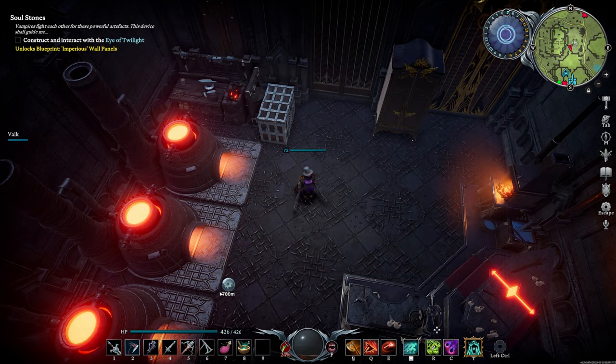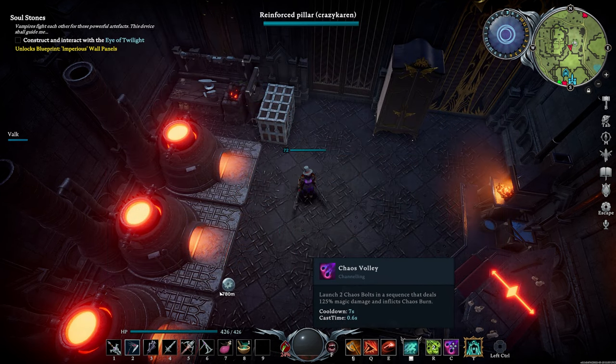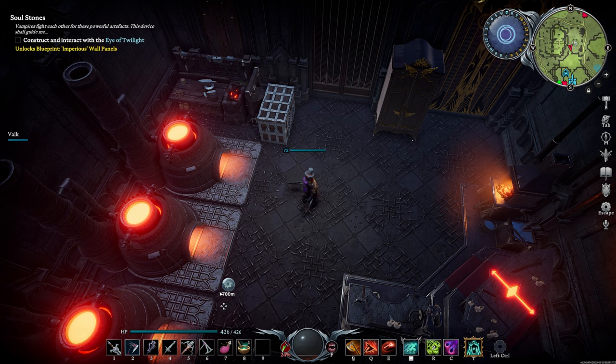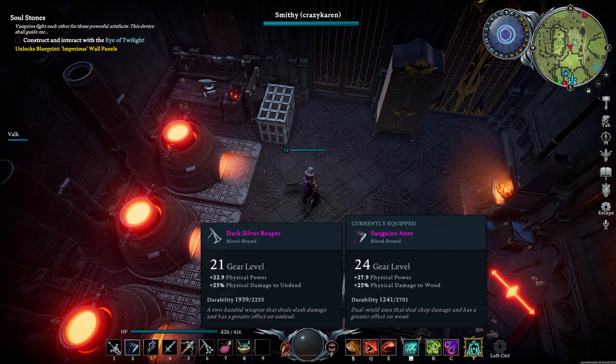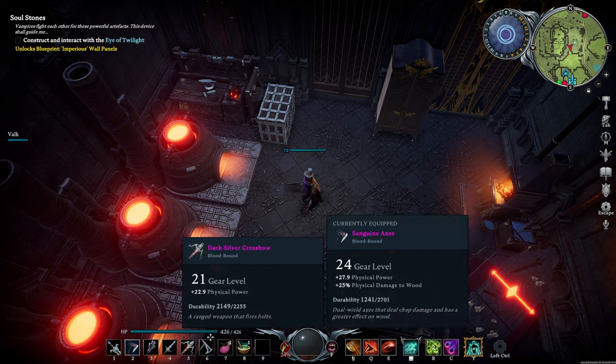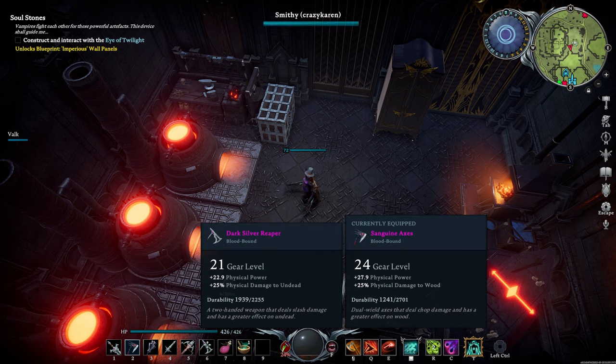The skills I used were Pestilence, Chaos Volley, and for my Ultimate, Spectral Guardian. I stuck with either the Dark Silver Reaper or the Sanguine Axe. You can use the Reaper perfectly fine for this as you are fighting undead, and you get bonuses to fighting the undead with the Reaper.